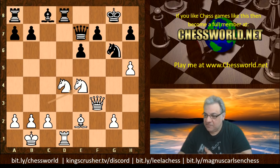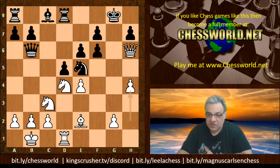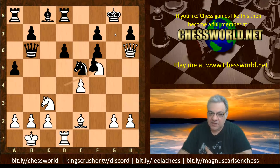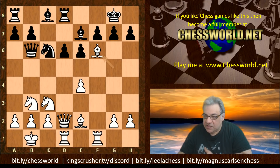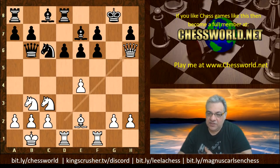If Black doesn't play d5 and plays a5 instead, then Nf5 threatens mate. You see this mechanism on Nd5 — a big tempo gain and it's crushing. After Bishop takes and Rook takes, we see g-takes which weakens h6. So h6 is quite thin, and Ne5 follows.